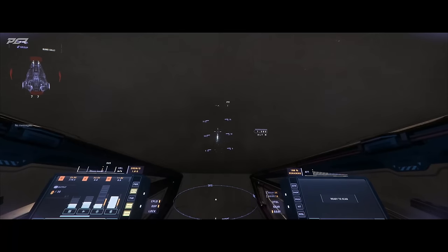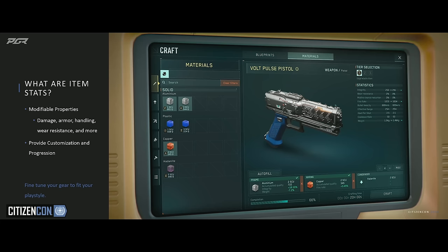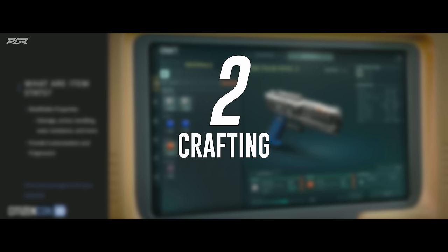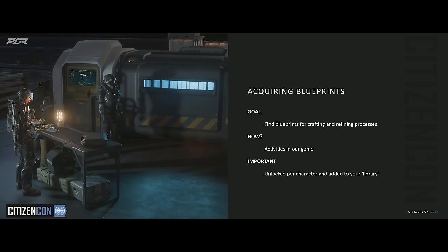Number two is crafting — a huge change for the future of Star Citizen. We'll be able to craft almost anything in the game using blueprints, and with blueprints you can have specializations, like deciding to specialize in components and being the best crafting person within your org. These blueprints can be attained in-game through missions, finding them, or faction progression — progressing enough with certain factions can give you blueprints for better tier items.